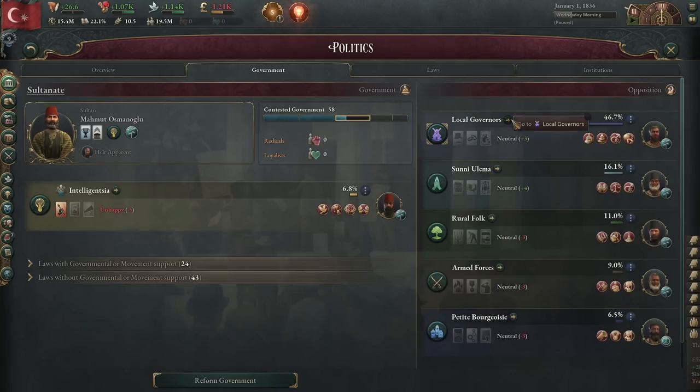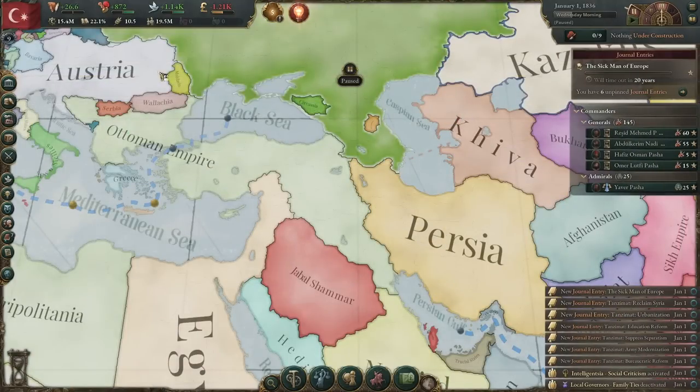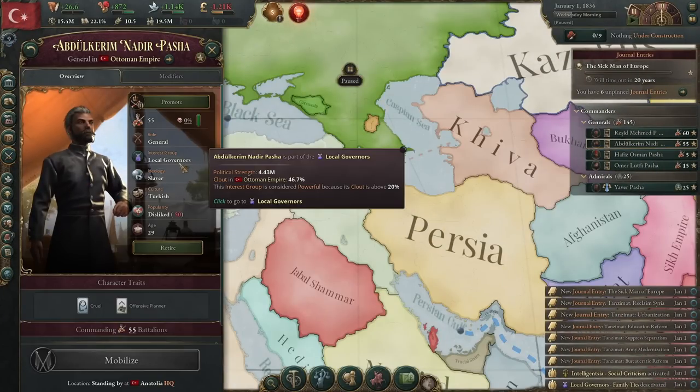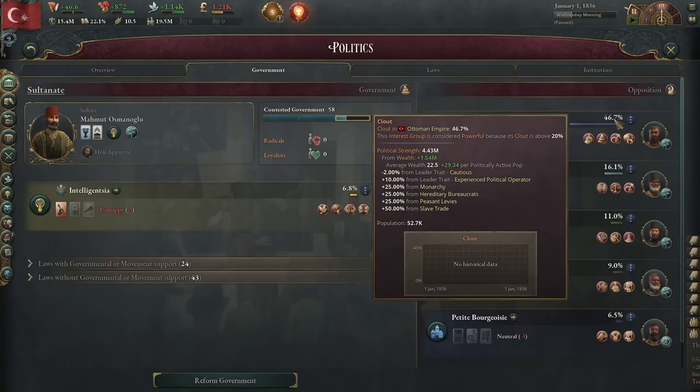First, we're going to boot the local governors out of the government and take away their direct power. Second, we are going to start suppressing them. If you hover over their clout number, you'll see modifiers showing what is causing their clout to be so high. Their leader trait, experienced political operator, is a plus 10% buff. Under it, we have Nadir Pasha, a Lieutenant General — a general in our military associated with the landowners. We are going to fire him, and that will reduce their influence modifier by 10%.